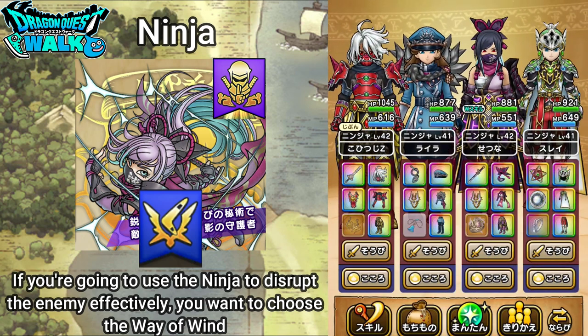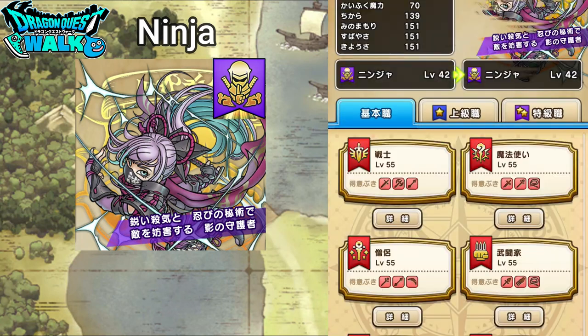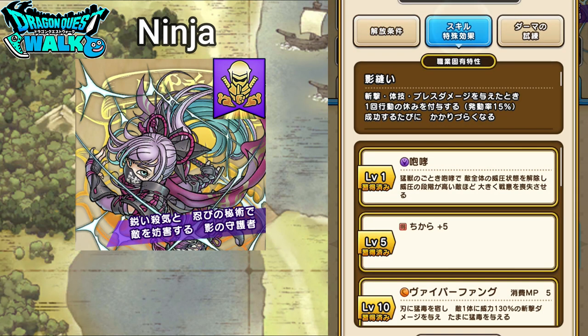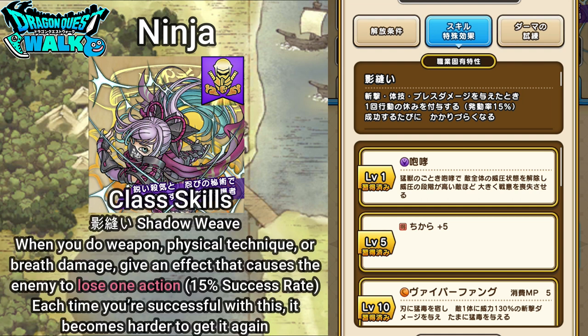I will go over that later. Going into details about the class skills — you're going to first have Kage Nui, which is Shadow Weave. With Shadow Weave, when you do weapon, physical technique, or breath damage, you give an effect that causes the enemy to lose one action — not one turn. That's going to have a 15% success rate, and each time you're successful with this, it becomes harder to get it again.